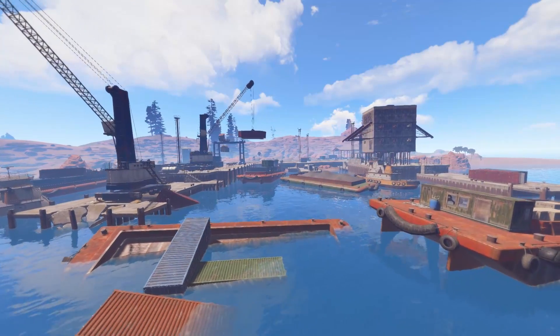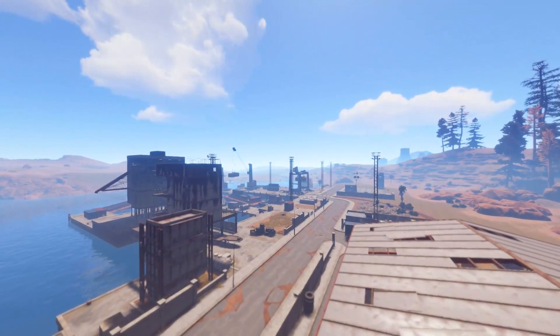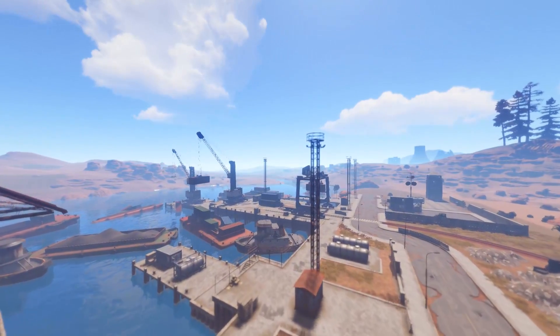Since my last video, Rust has received a new update which, as well as some optimisation, has finally added the harbour into the procedural map. So I figured, since you want to build a trap base near to where players will pass, why not build it next to the harbour?